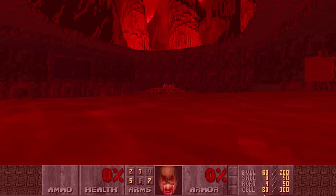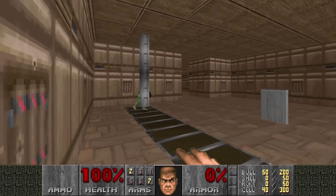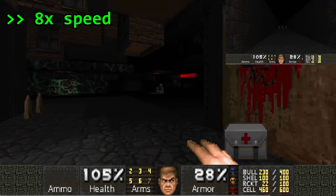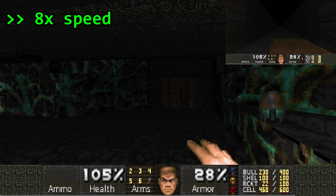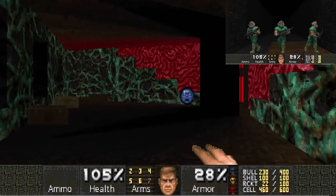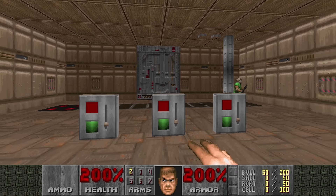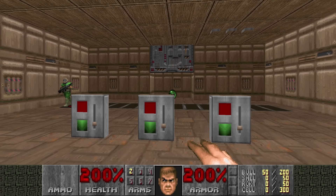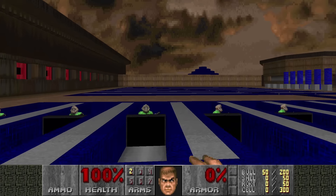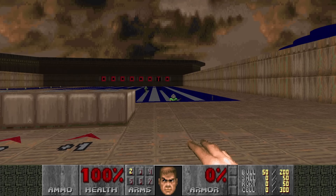It gets more creative. If you use Boom extensions you can create conveyor belts, which opens up a ton of possibilities. You can create timed events — for example, you want a door to open 10 seconds after pressing a switch. Out-of-bounds, the voodoo doll is released onto a conveyor belt, which after a certain distance crosses a line-def that opens the main door. You can also create doors that require multiple switches to open: the voodoo doll will cross the line-def once all three doors have opened. If you're a real turbo nerd, you can even make a calculator using voodoo dolls and conveyor belts, since you can simulate binary logic.